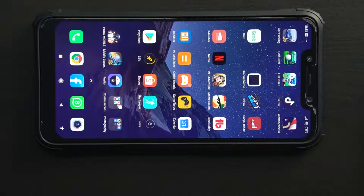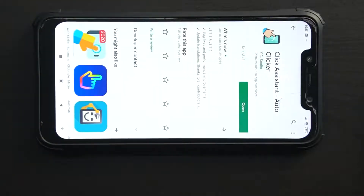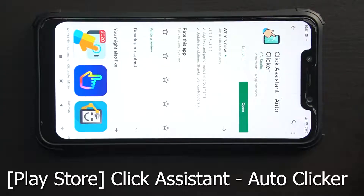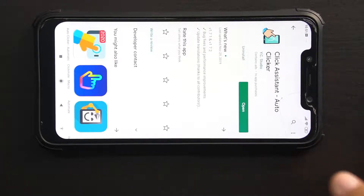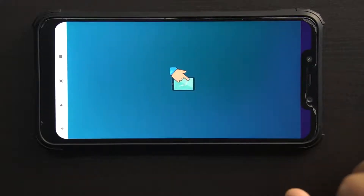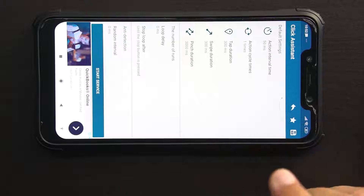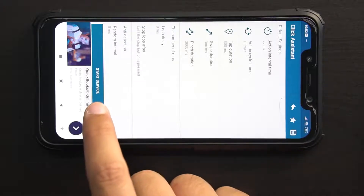Okay guys, first sekali, kita perlu ada satu app ni. Nama dia: Click Assistant Auto Clicker. Kena install ni dulu. Nanti aku bagi link untuk download app ni dalam description. Kita buka. Okay, setting biar semua macam default je. Lepas tu, kita tekan Start Service.